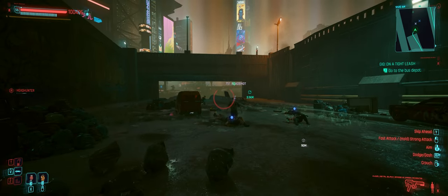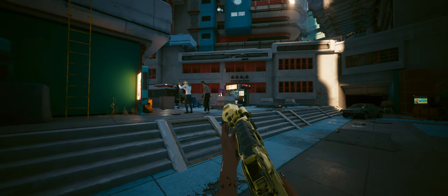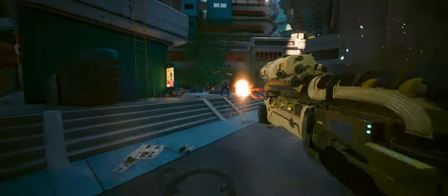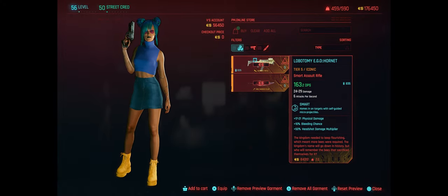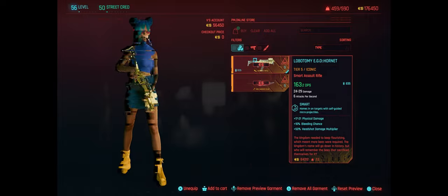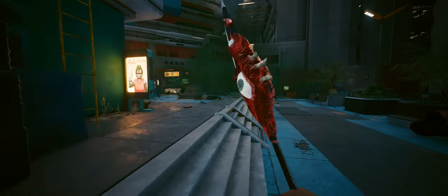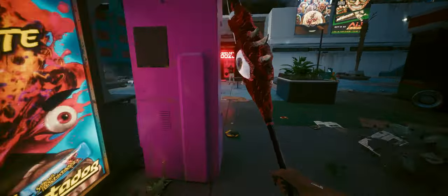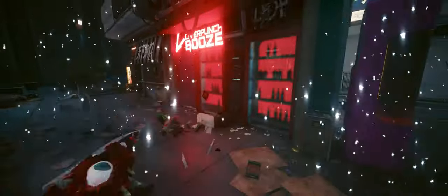Now let's talk about some truly unique and powerful weaponry with the Lobotomy EGO weapon pack. This mod brings in weapons inspired by the Lobotomy Corporation universe, and they are as creative as they are deadly. You can pair this mod with the PM Online Store mod, which allows you to purchase these weapons from the Virtual Atelier Store at V's computer — links for all mods will be in the description below. Without the Virtual Atelier Store, you'll have to spawn them in using the Cyber Engine Tweaks console. Each of these weapons offers a unique twist on combat in Night City, and whether you're dealing with hordes of enemies or a single powerful foe, the Lobotomy EGO pack gives you the tools to do it with style.